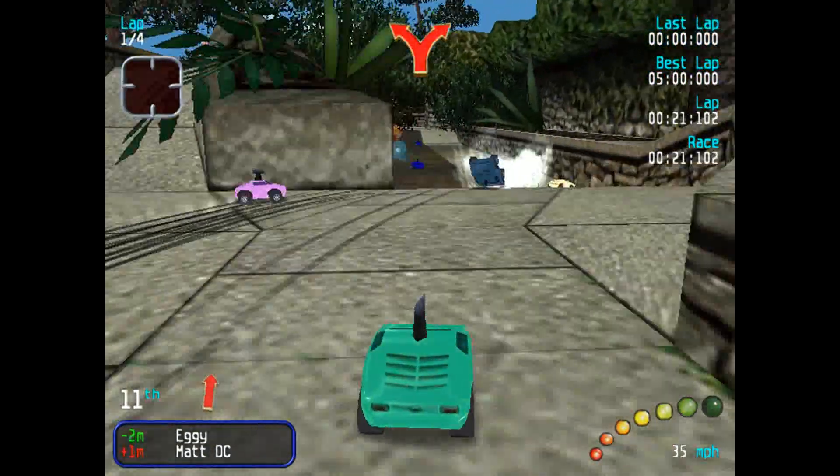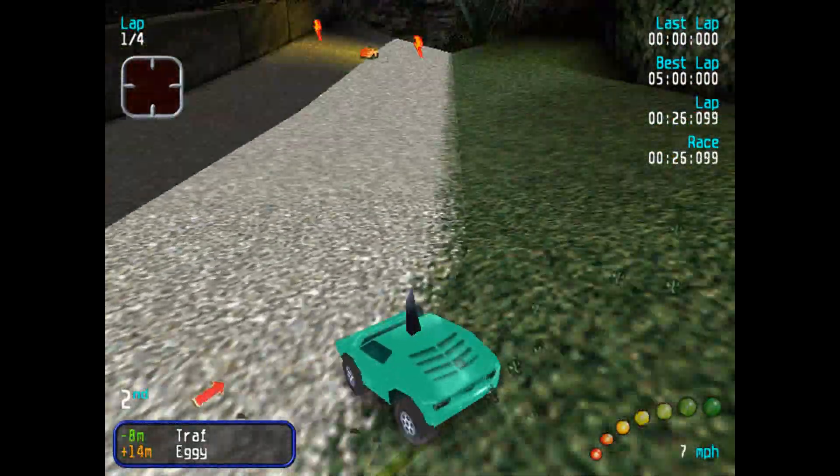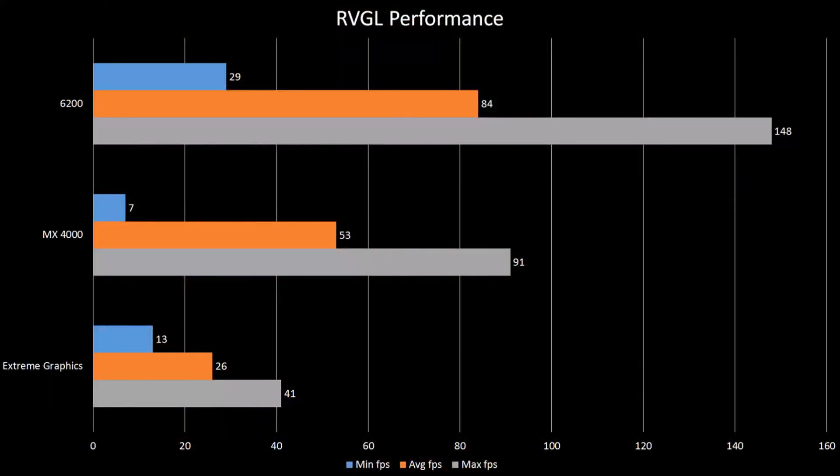I did a four-lap race on Botanical Gardens reversed and mirrored in Clockwork Carnage mode, so more action would need to be rendered. I also disabled anisotropic filtering, because not all the cards could support the same level of that filtering. All cards handed in pretty good performance with nice scaling as the cards increase in power. RVGL is the most well-optimized game in the list and can run on the broadest range of hardware. That 7 FPS minimum on the MX4000? Don't pay much attention to it — there were multiple explosions and particle effects on screen at that exact moment, something that wasn't there when testing the other cards.